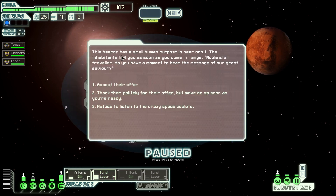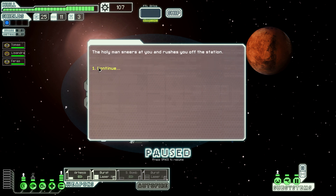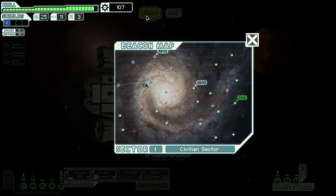This beacon has a small human outpost in near orbit. The inhabitants hail you as soon as you come in range: noble star traveller, do you have a moment to hear the message of our greatest savior? We've heard it before — decline their offer. You don't get any scrap. The holy man sneers at you and rushes you off the station.